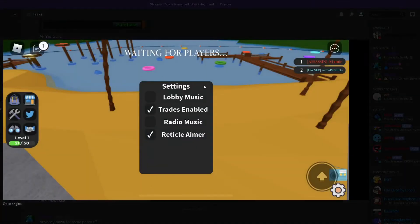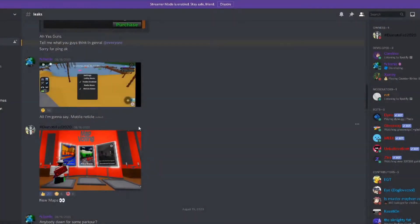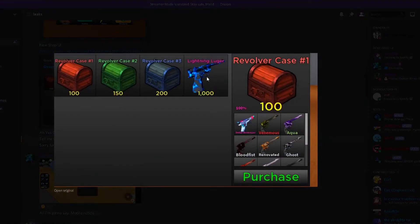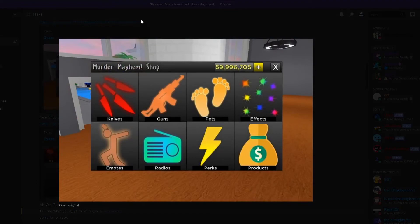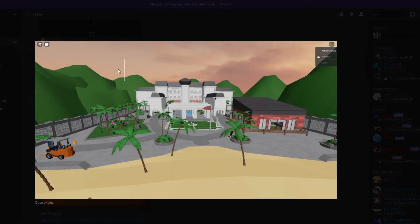There's another picture of the lobby showing a Revolver Case and Lightning Luger — that looks amazing. You can also see the new shop area and the new lobby overall.